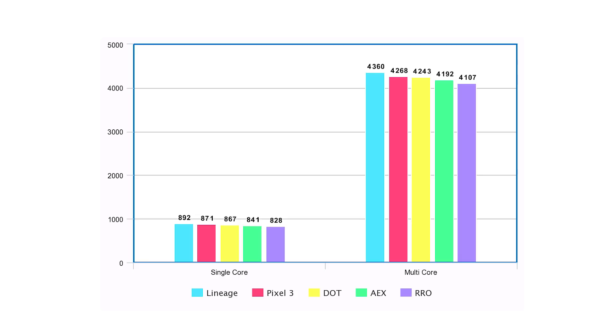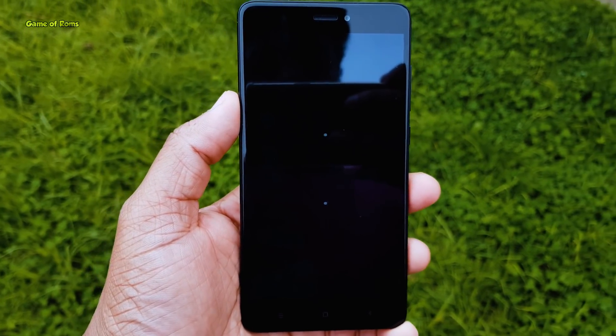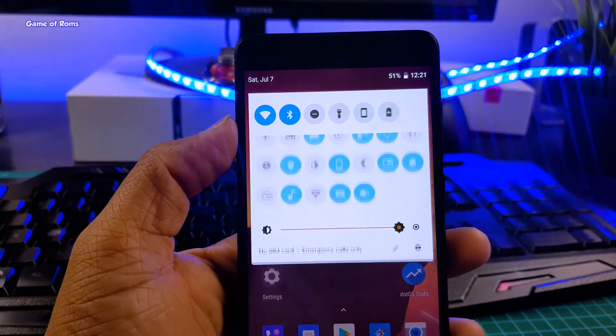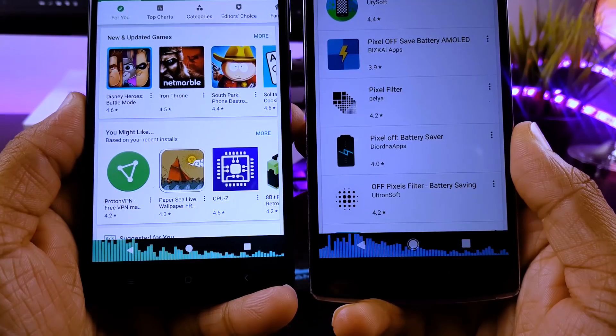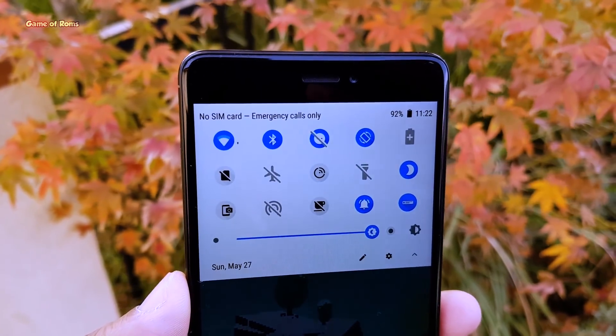If you are wondering which phone I used — I used the Redmi Note 4 Snapdragon variant. From this test we learned that if you are looking for best performance, you should flash a ROM with fewer features. These are just the benchmark tests. If you want to see full reviews of all of these ROMs, you will find them in the description box below.